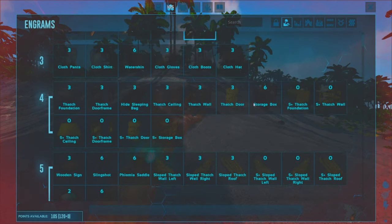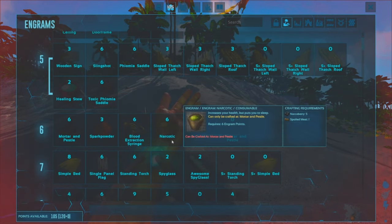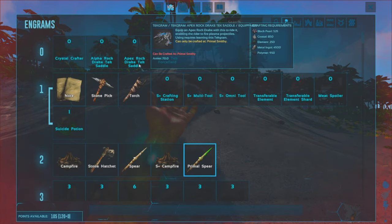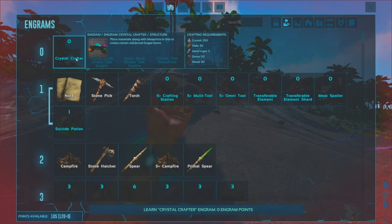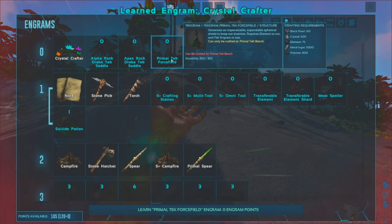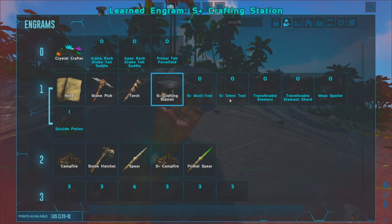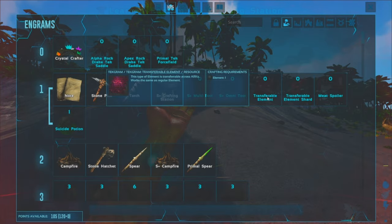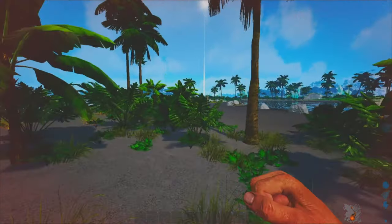I'll leave all the stuff down below, and if you want to play it yourself that ought to be down below too. Not seeing much new stuff right now - apex rock drake, crystal crafter, primal tech, force field, S plus crafting station. I don't know what all this is. Oh god, it's an apex dodo just trying to kill me.